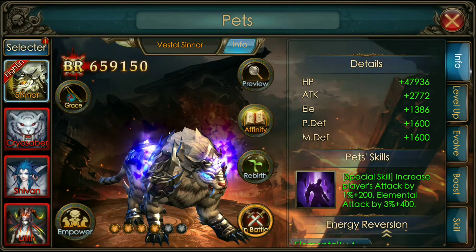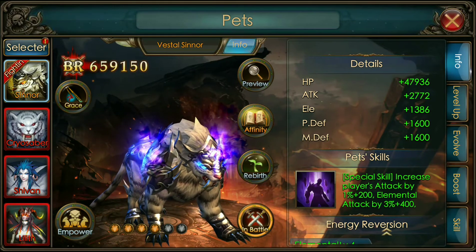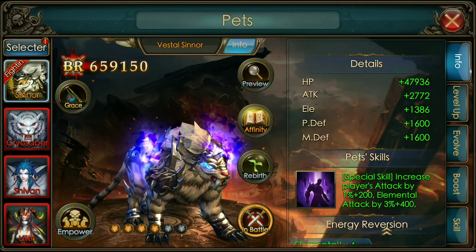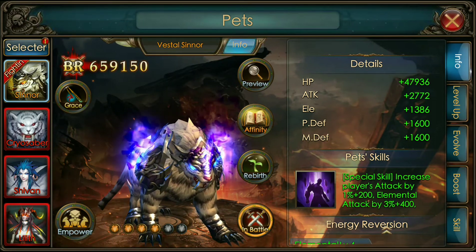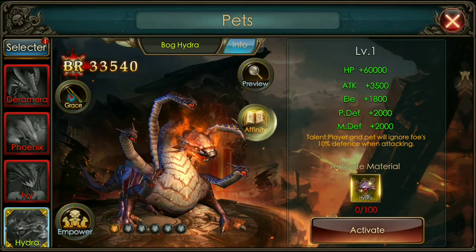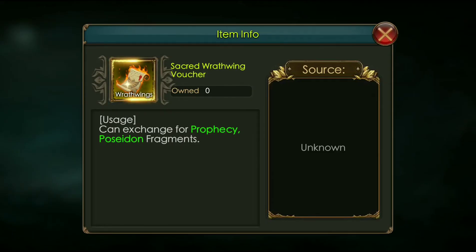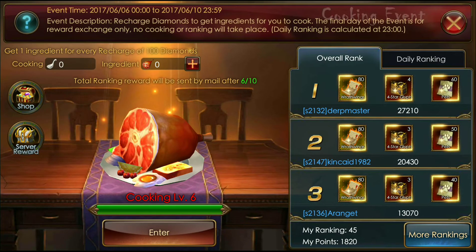Mark my words — I'm not 100% sure — but I think the new rarity of items is going to be: Rare, Epic, Legendary, Mythic, and Sacred. Because that's yellow, and if you go to the cooking festival and look at the first ranked player, it says 'Sacred' — and that's yellow. So I'm pretty sure that Sacred is going to be the new rarity, and the Hydra is probably going to be the first Sacred pet they've added.